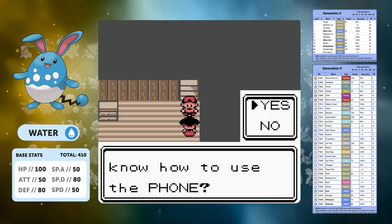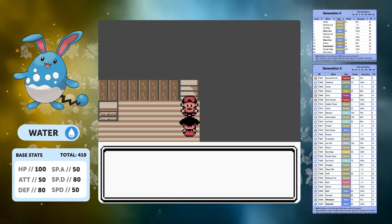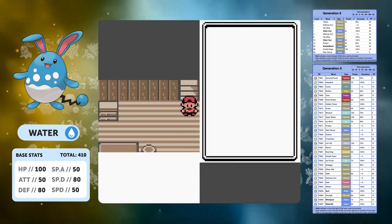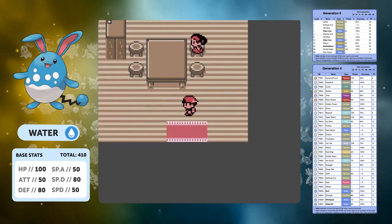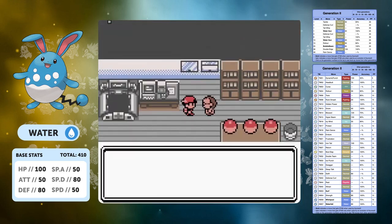We're going to set the day to Sunday, which means when we get to Goldenrod we can get the Return TM. We'll turn the text speed up and the battle scene off because it saves time. Let's get started with the run and choose our Azumarill.